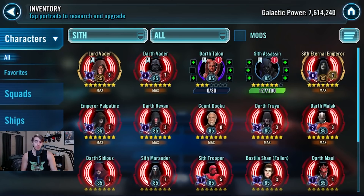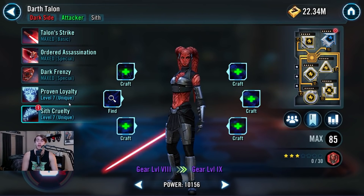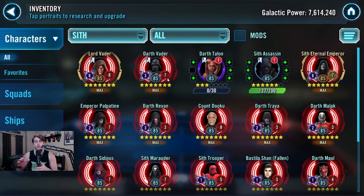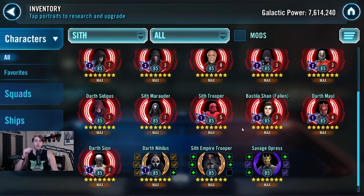I wouldn't actually recommend the Darth Maul lead — here's what I would recommend, and it might sound a little crazy: Darth Talon is really good, even at gear 7 or gear 8. In her Sith Cruelty unique, it says at the start of battle Darth Talon gains stealth for one turn, and Sith allies gain 30% max health, 30% offense, and 20 extra speed. That 20 speed is huge for Sith. The team I'd use personally in GAC to stop Darth Revans, bounty hunters, or troopers is just Darth Revan leadership with Darth Talon, Darth Malak, Bastila Shan (Fallen), and Sith Empire Trooper as the fifth.